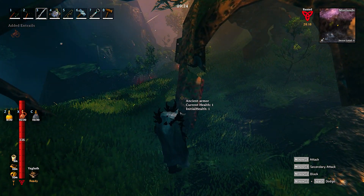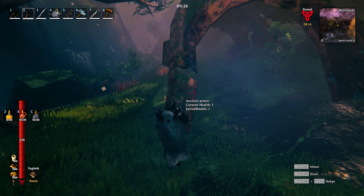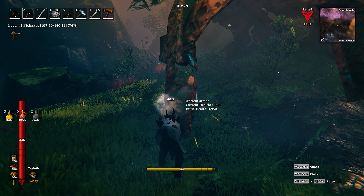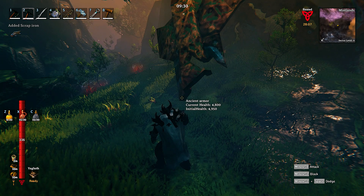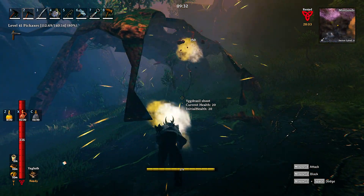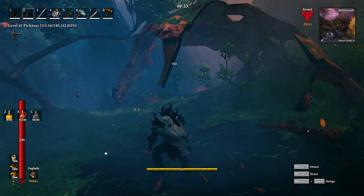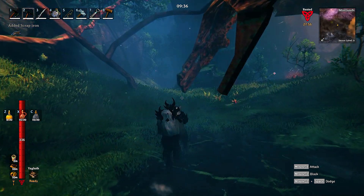What is this? Ancient armor. Can I get that? I've got a black metal pick. It didn't look like it broke it, but it didn't look like it gave me anything. It's not giving me anything. That's okay.